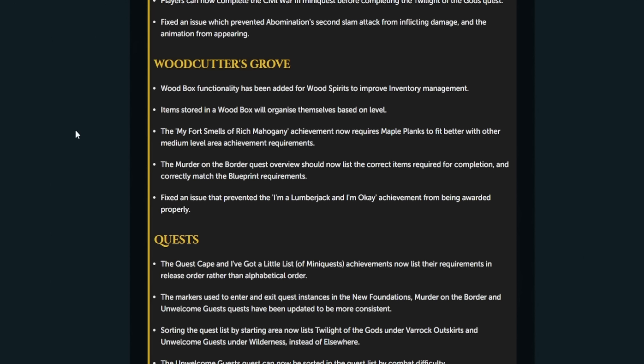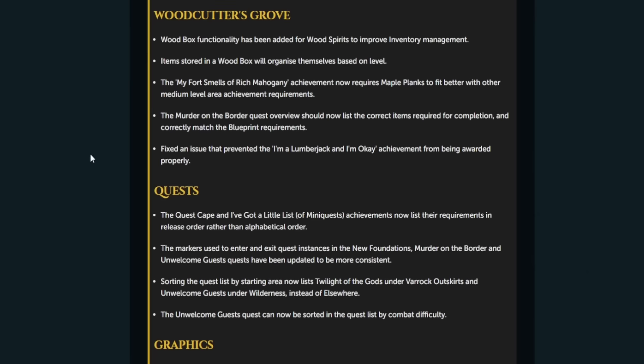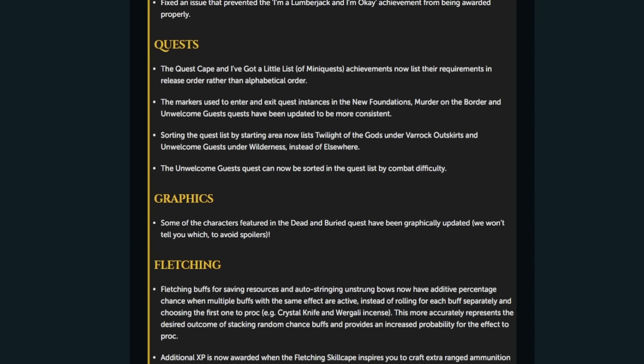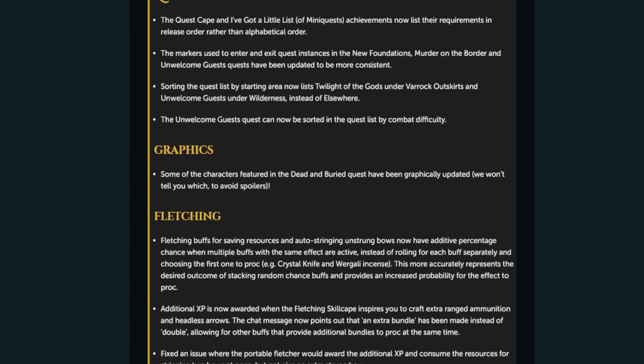Items stored in the wood box will now organize themselves based on level. The 'My Thought Smells of Rich Mahogany' achievement now requires maple blanks to better fit medium level requirements. The 'Murder on the Border' quest overview now lists the correct items required. The 'I'm a Lumberjack and I'm Okay' achievement awarding has been fixed. The quest cape and mini quests achievement now have requirements listed in release order.